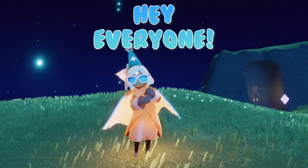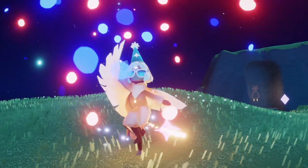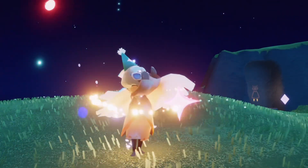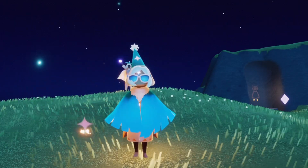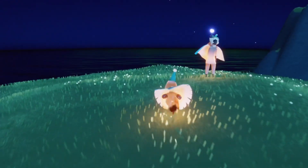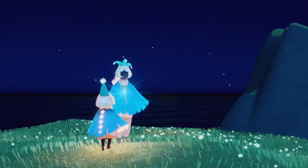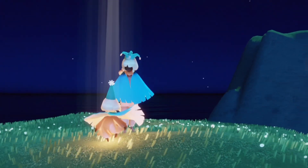Hello everybody, I'm Nasty Mold and in this video we're gonna find today's event currency for the fourth anniversary event. We're gonna find all of the four scattered cupcakes and then I will explain how we can get five more from the stage. Now let's head over to the event area by speaking to the spirit here and teleporting to the office.